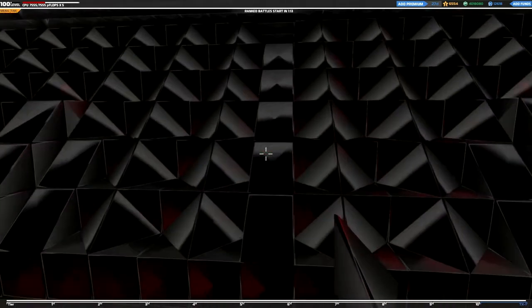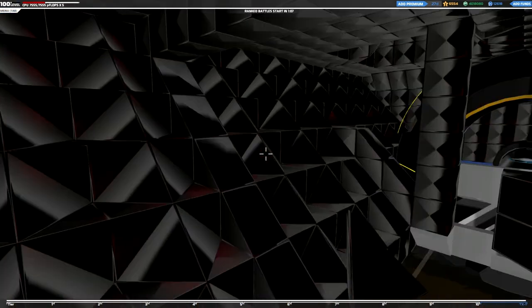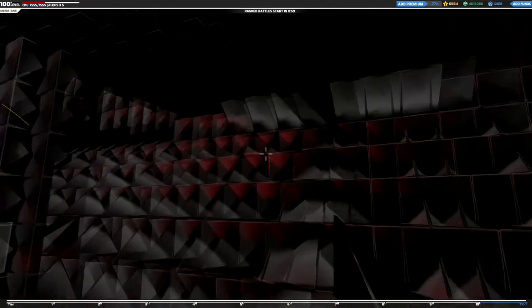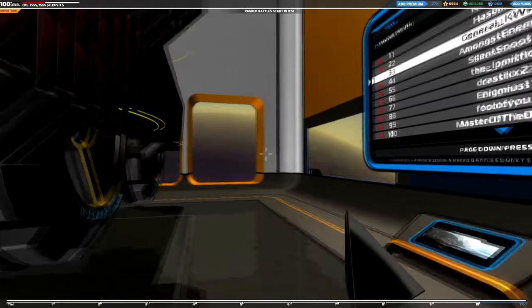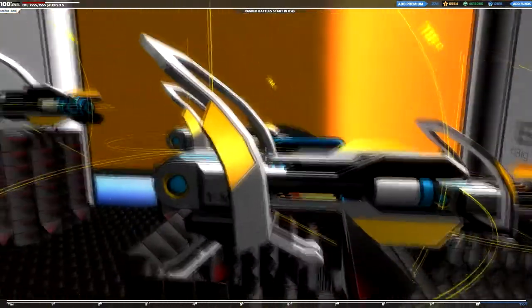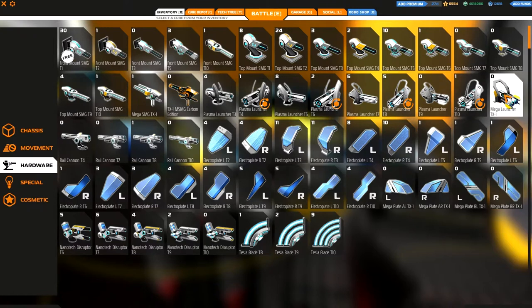I'm using a triforce pattern to regulate the damage a little bit — nothing special. From the outside it looks like a standard build, but on the inside it's a little bit different. You can tank really, really well. Tesla attacks are not working very well against this type of bot because you have so many cubes — they can ram into you and bump into you again and it doesn't really matter.